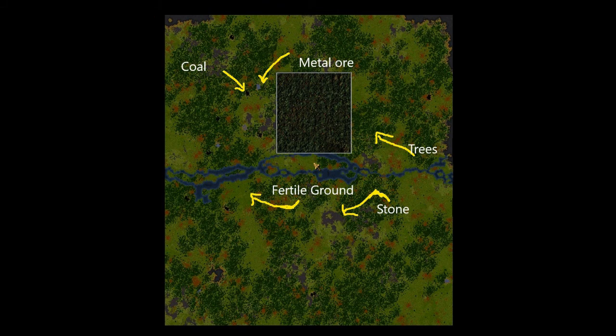Coal, metal ore, trees, fertile ground, stone. There's also gems, but they're hidden on this picture I have here. This gives you your basic resources for the game.